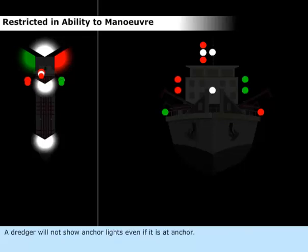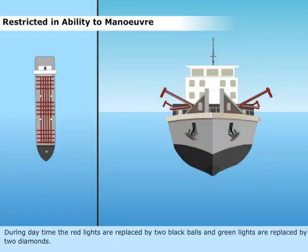A dredger will not show anchor lights, even if it is at anchor. During daytime, the red lights are replaced by two black balls, and green lights are replaced by two diamonds.